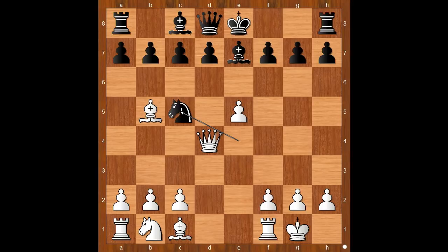Queen takes on d4, attacking the knight. Nc5, white to move. Developing another piece comes to mind — do you agree? Henry Bird played f4. And now, castling was expected. Steinitz played b6. The purpose for playing this move will be obvious very soon.